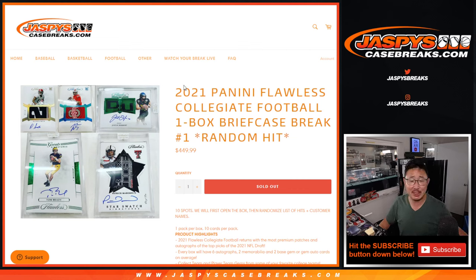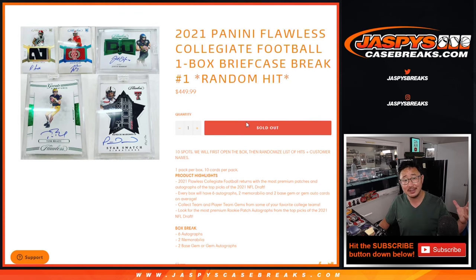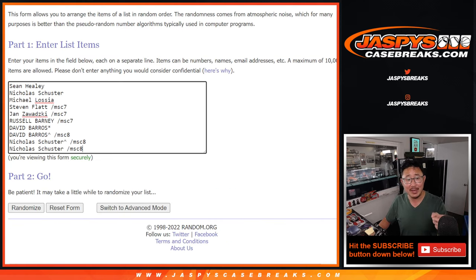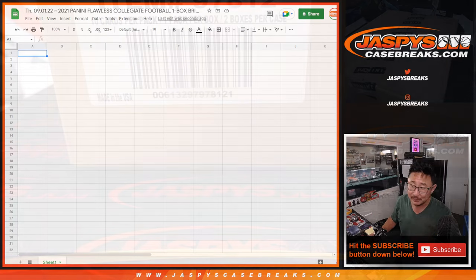Hi everybody, Joe for Jaspi's CaseBreaks.com, coming at you with 2021 Panini Flawless Collegiate Football — one brief case break, random hit break number one on the first of the month. First we're going to open up the case, select a box, show you the hits, get all the hits typed in here, then we'll randomize your names and roll the dice. We'll randomize your names and the hits and match you up with something — hopefully something really awesome. So let's do it.